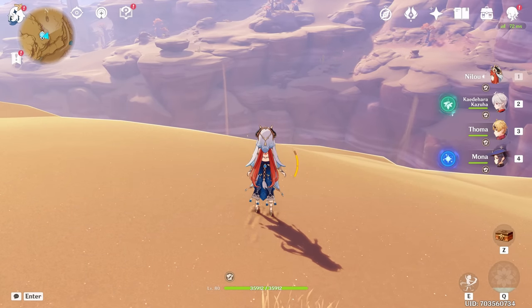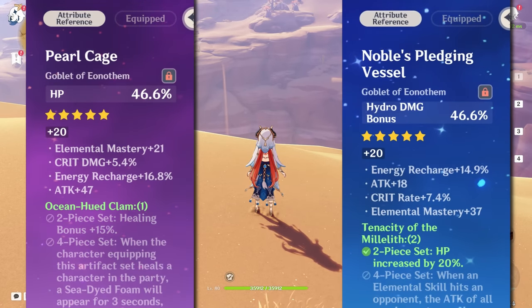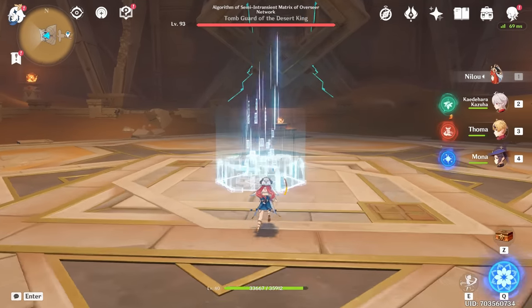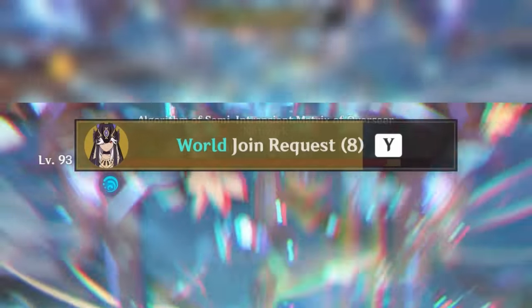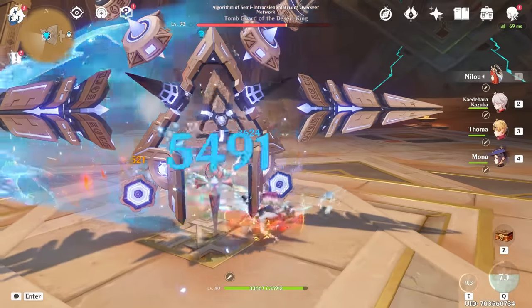Here are the builds — on the left is the EM build and on the right is the crit build, so if you want to copy them there you go. I'm having a bit too much fun with this build. I just want this last thing to work. Get your stupid request out of my face, I can't see the damage I'm doing.